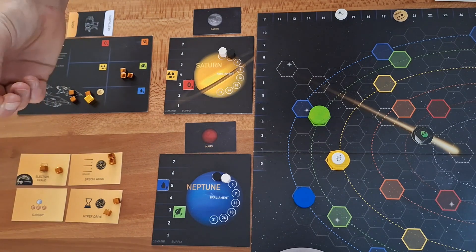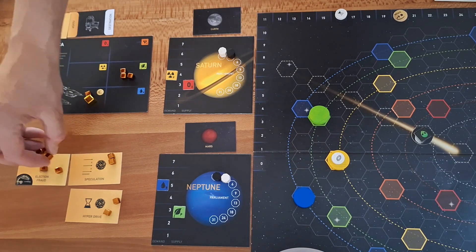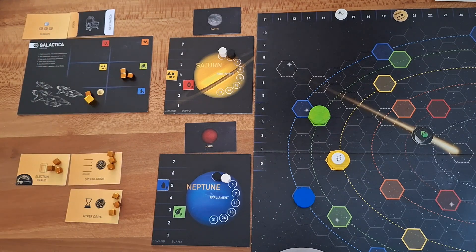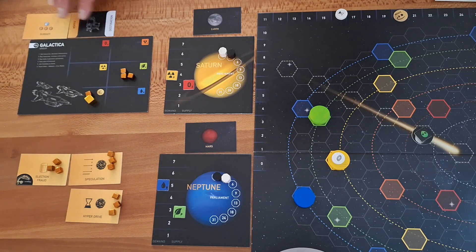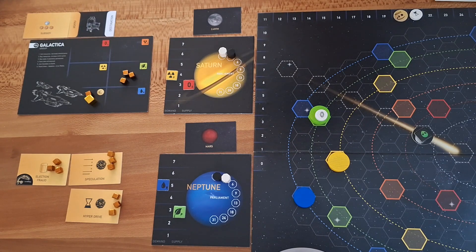We choose Subsidy. We get the space euros on Subsidy and put it on our favor spot. Now we immediately have to put one space euro on all the other favors still available. If we cannot pay the space euros, we cannot take the favor Subsidy. Then we discard the passenger and can go on — buy and sell resources on Saturn, or fly to Uranus to continue our journey.